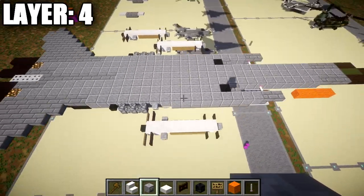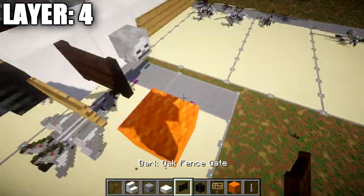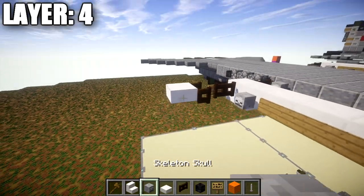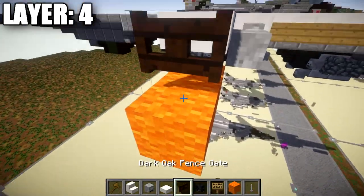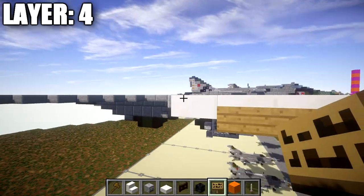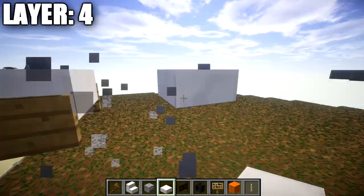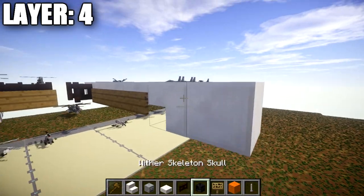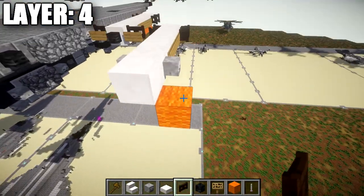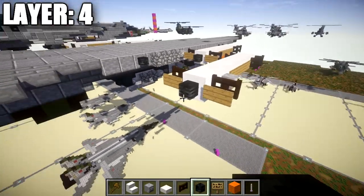For the second missile, place a dark oak fence gate coming off the first one, opened toward the outside. Off that gate, place a quartz slab, a skeleton skull forward, and a dark oak fence gate on the outer side also opened up. Going back, place three quartz slabs back with wooden signs along the sides. Place another upside-down quartz stair, a quartz full block behind it, skeleton skulls on both sides, dark oak fence gates off the quartz block on both sides, signs off those gates, and a wither skeleton skull off the back of the quartz block.